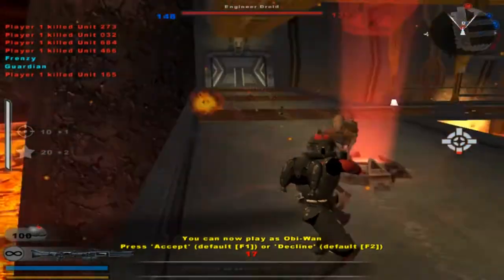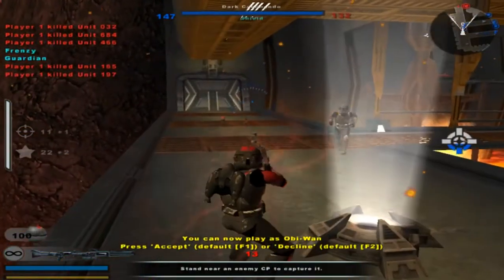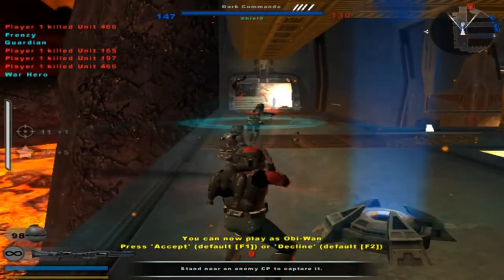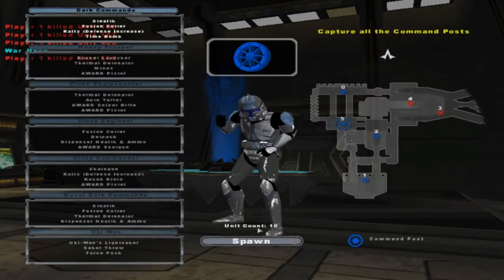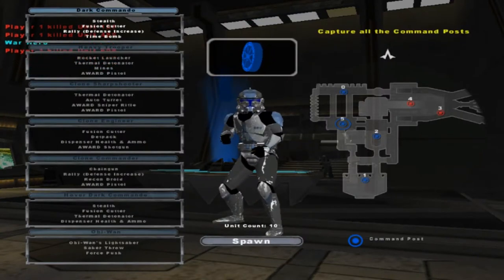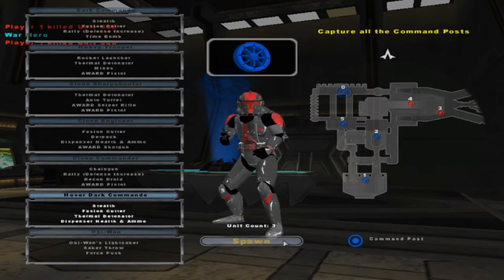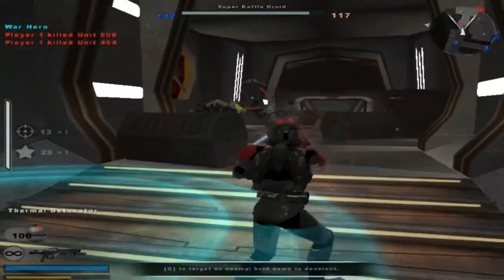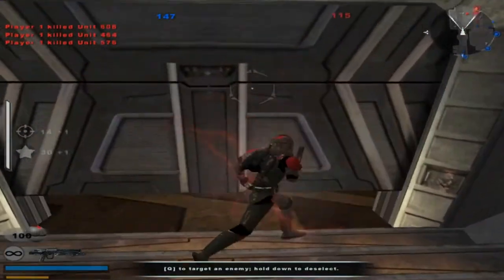Got him. 100 grenades. Another command post for the Republic — enemy reinforcements are decreasing. This guy only has stealth? That stinks. It's a mini sniper, cool. This thing's overpowered. I like overpowered stuff.